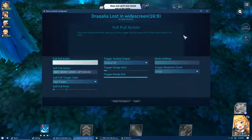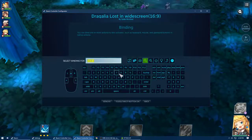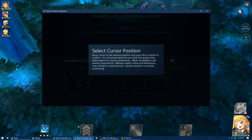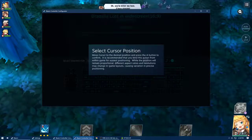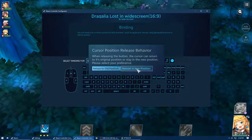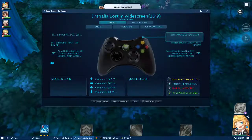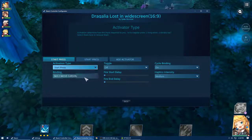I'll start with skill 1 — I have to move the initial button here and then press A where you want it and hit 'remain in new position.' Then just repeat that process.